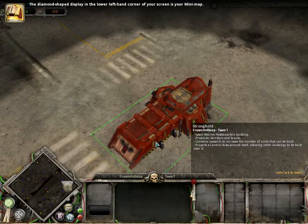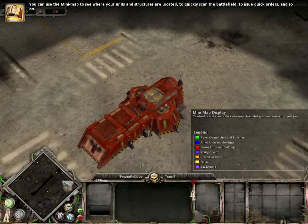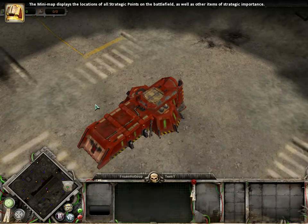The diamond-shaped display in the lower left-hand corner of your screen is your mini-map. You can use the mini-map to see where your units and structures are located, to quickly scan the battlefield, to issue quick orders, and so on. The mini-map displays the locations of all strategic points on the battlefield. The fog of war prevents you from seeing things you don't have presence in — if you move units into an area, the fog of war will be lifted.